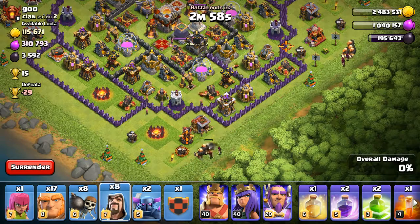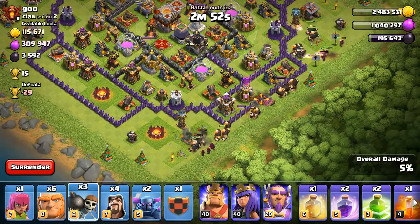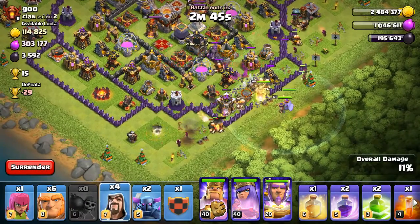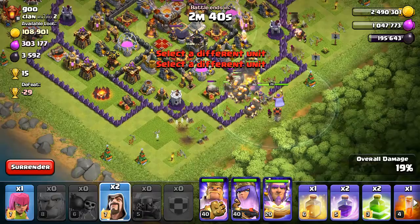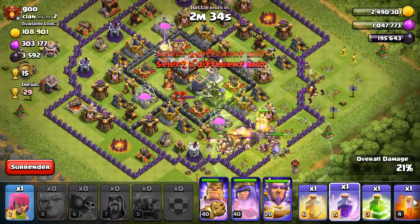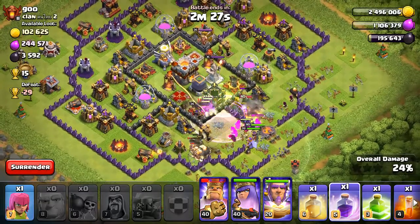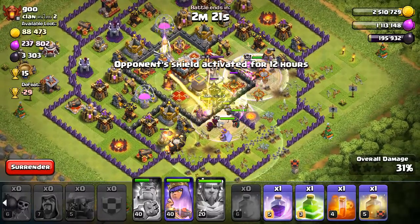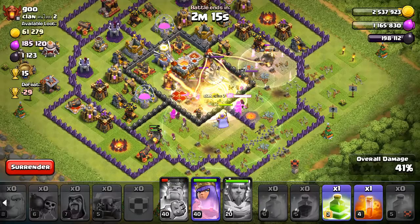We're just going to drop some of these Giants over here to the side, a couple Wizards behind it, drop a bunch of Giants, drop some Wall Breakers, pop that guy down. Just really want to get that opening — some more Giants, both PEKKAs. And now we need to pop this Jump Spell down, do a little Rage action. Need some of these troops to go into the center and try and get that done. A little Heal Spell to help them out, some Rage — and that is one rough single-shot Inferno in there.